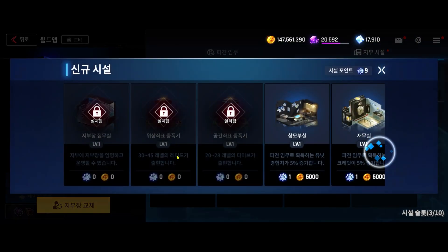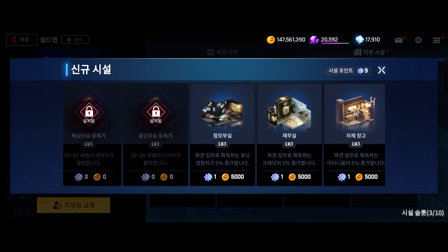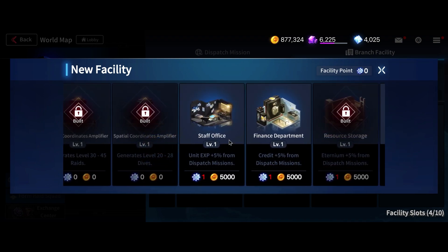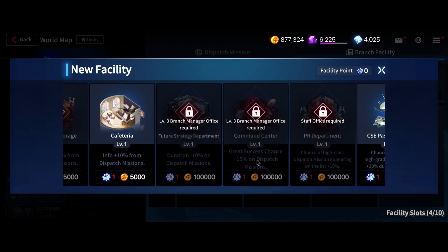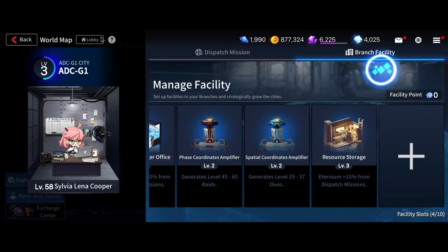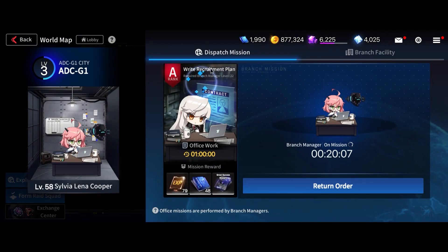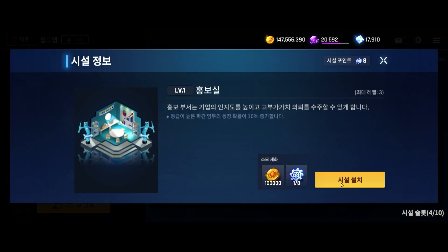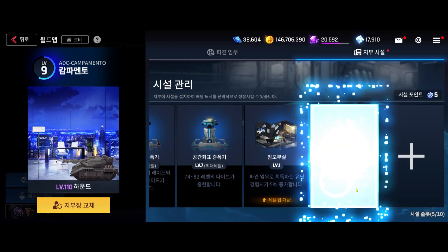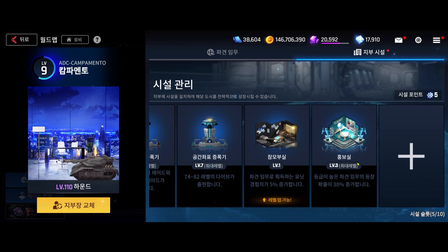The next thing we're going to invest into is the Step Office, which is very important. You need the Step Office so you can build the PR Department. What the PR Department does is increase your higher grade missions — so when it says B rank or A rank, if you have this maxed out you have a higher chance of getting higher grade missions.